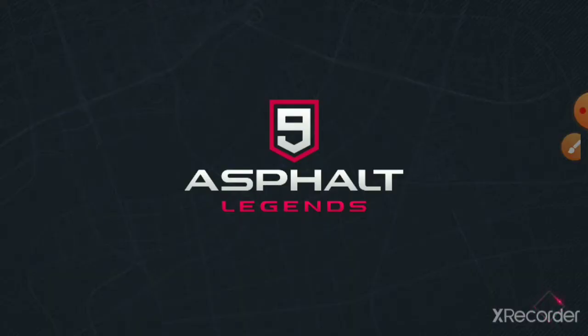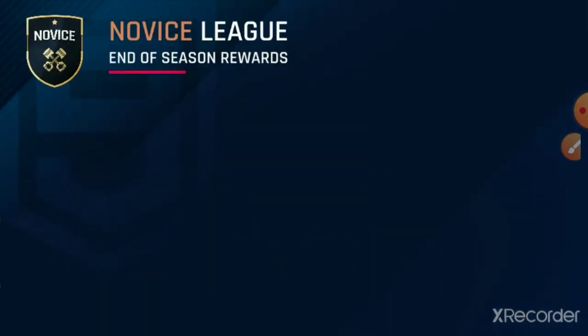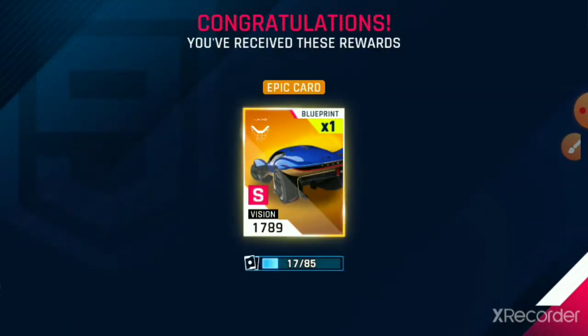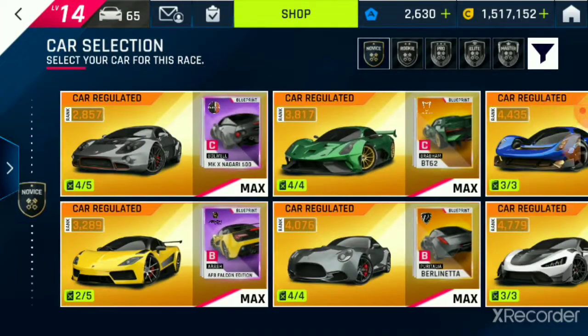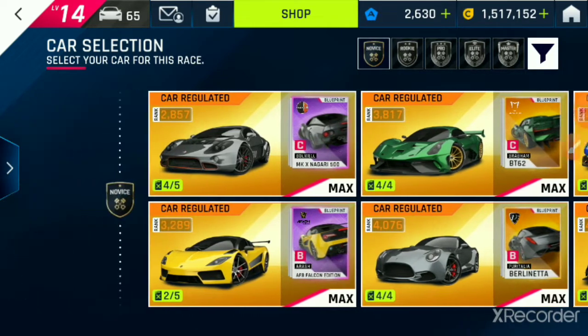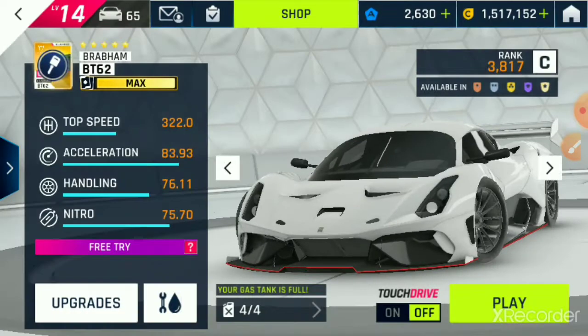Moving on, the next car is another C-Class car called the Brabham BT-62. This car I've actually heard of. The theme for this update is basically cars that you've never heard of before. The majority of these cars are new to me, but Arash and Brabham aren't new companies to me. This is the BT-62.